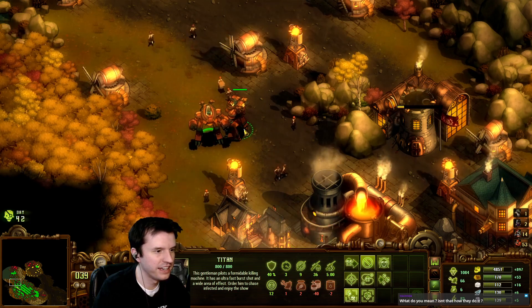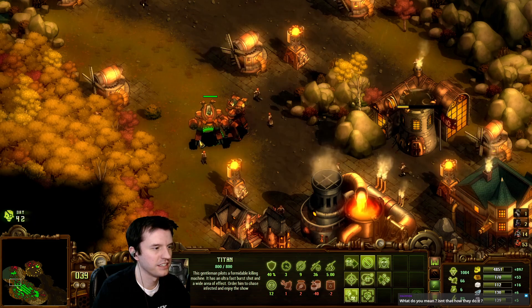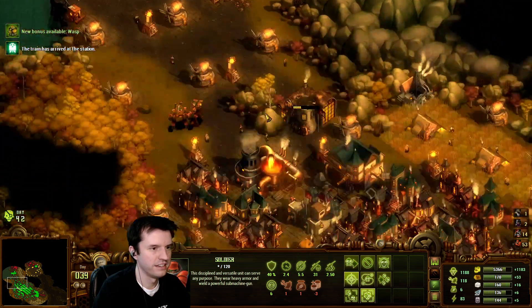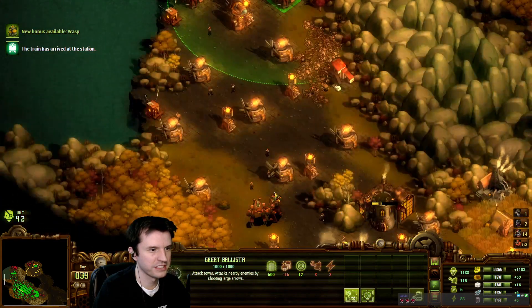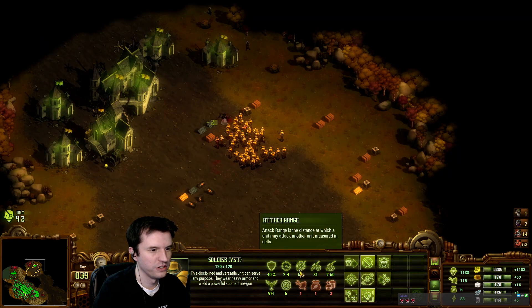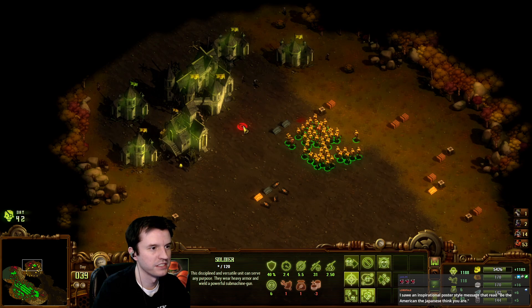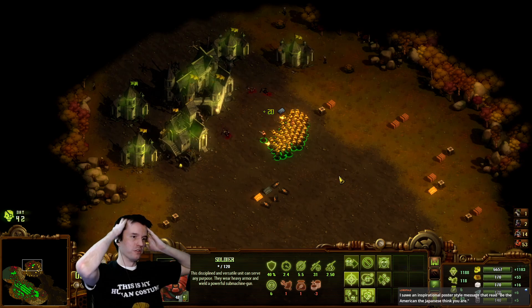800 health, 9 range, 36 damage, and it's Splash. It doesn't say how much range this has. Soldier has five range, and a veteran soldier does 31 damage. So the Titan has more range and more damage than a veteran soldier, and it's Splash.